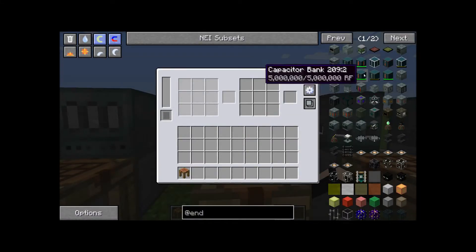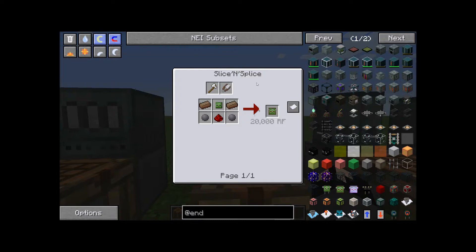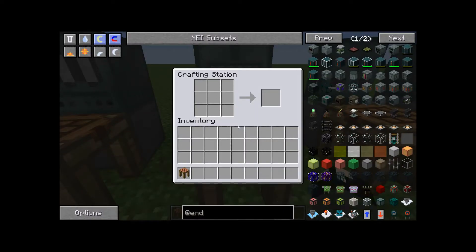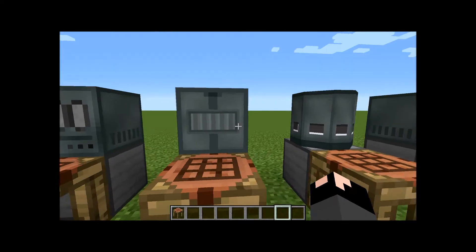Next up is an auto-crafting station, also called a crafter. The recipe for this is six iron ingots, a machine chassis, a crafting table, and a Z-Logic controller. Z-Logic controllers are made in the Slice and Splice machine, which we'll get into later. What this does is act as an automatic crafting table — you put in a recipe, feed your items in, and it will automatically craft what you need.